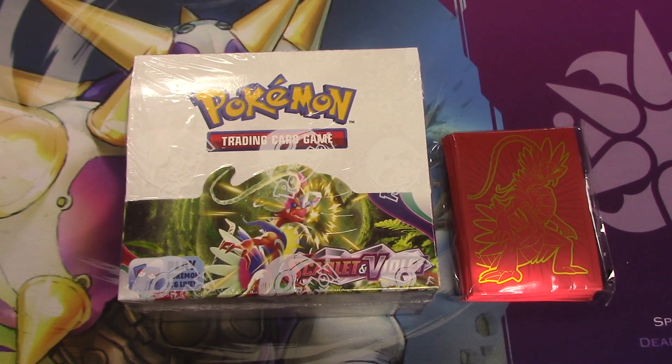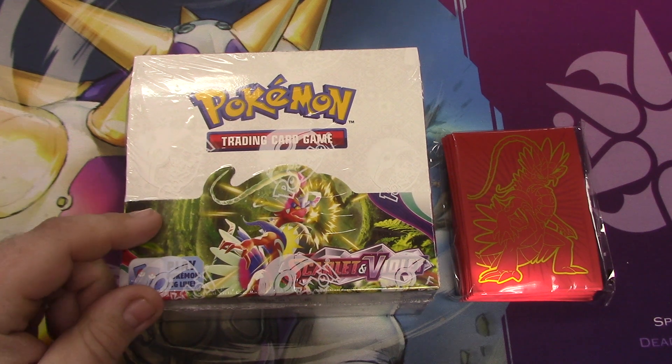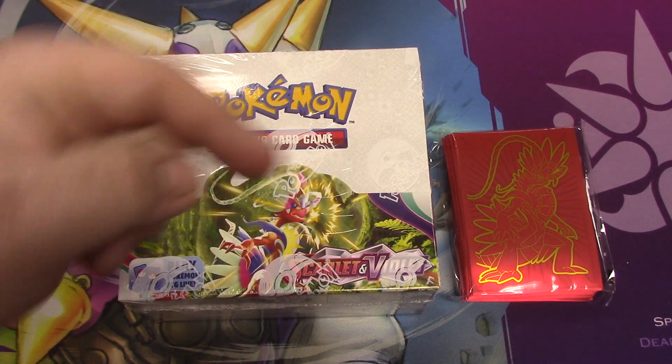Alright cast and crew, what's going on? JVD Studios back again. Let's do this. I had this in mind — the new Scarlet and Violet set for the Pokemon trading card game. I'm going to open the box for you, you, and even the guy in the third row.